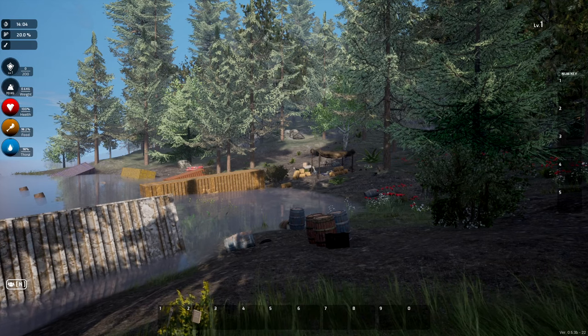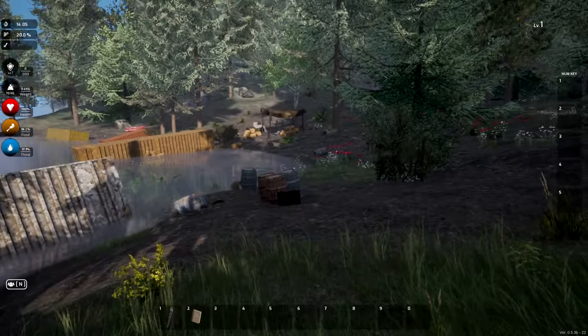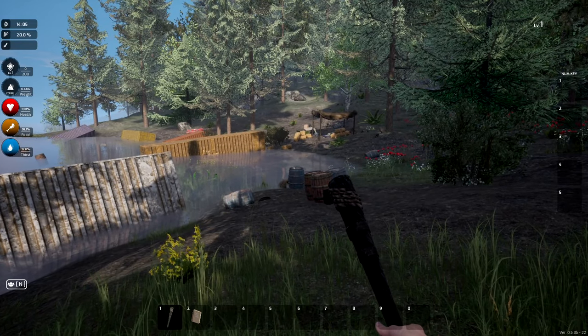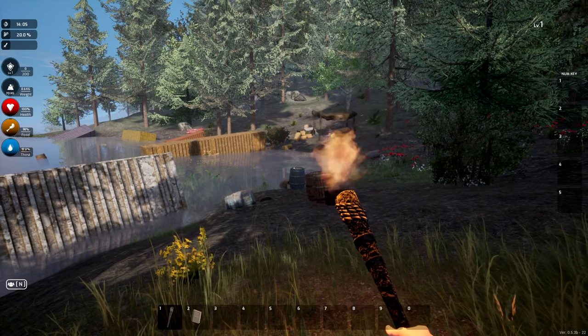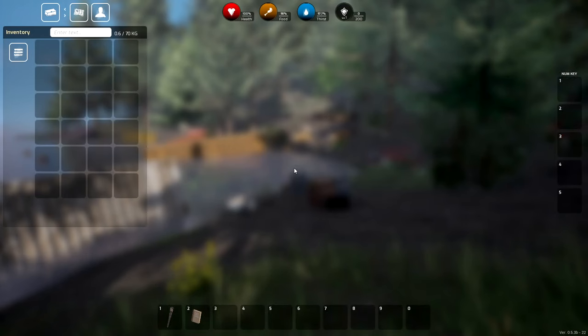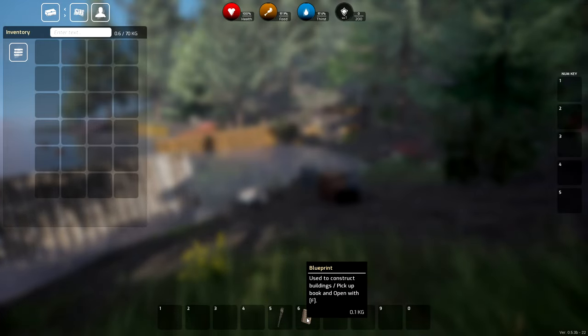This looks really good so far. I took a few seconds to check the mouse sensitivity. We start off with a torch — press F to light it up. There's also a blueprint book you can pick up, used to construct buildings. Pick it up and open with F.